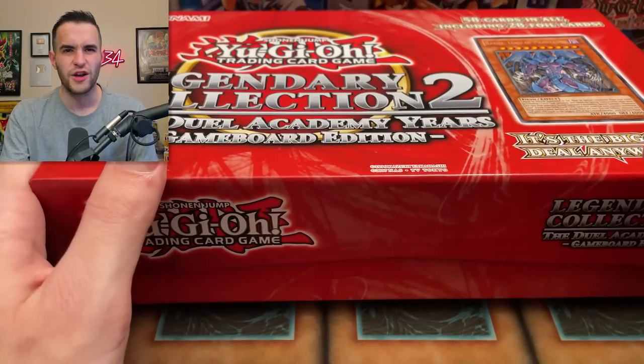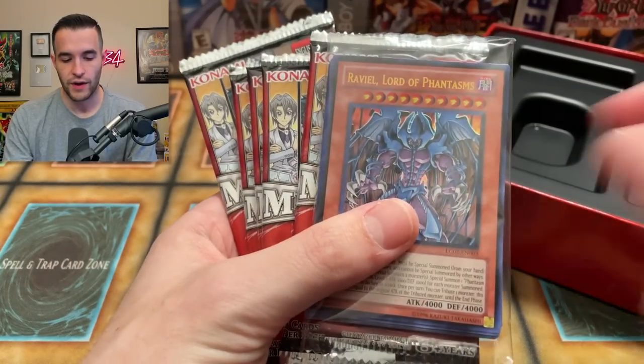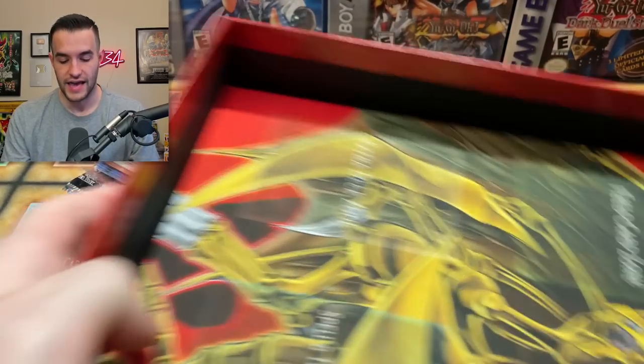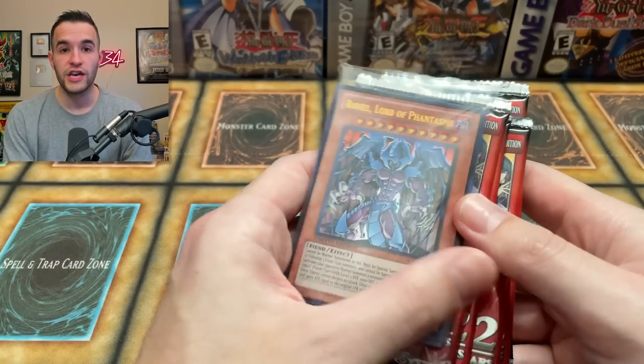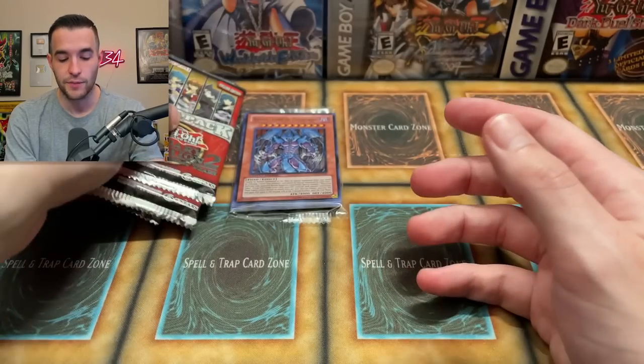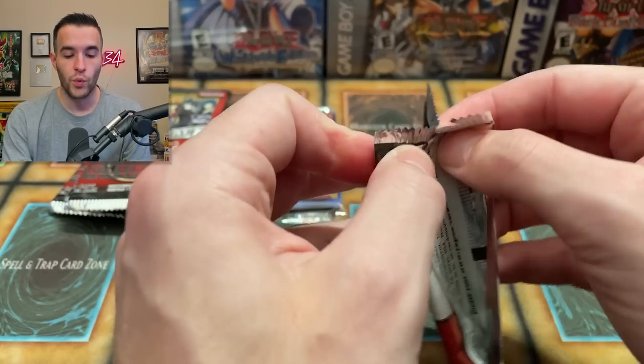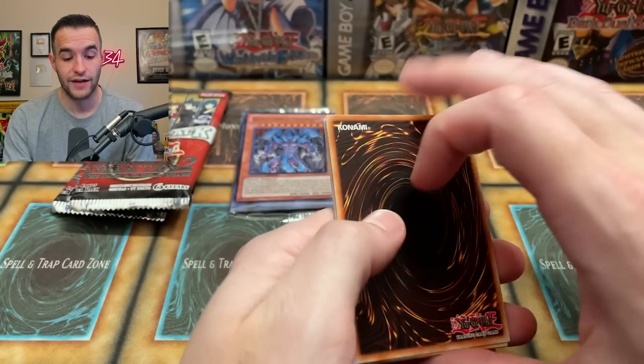So we're going to start off with Legendary Collection 2. I thought this would be fun to open all of these in one video. This is around $75. Inside we have the Ravael, tons of promos, and five Legendary Collection 2 mega packs. They give you a game board — it's a little hard and matte, you can't roll them up. We're going to do a Legendary Collection battle to see which one has the best value. Only $1 cards count toward the tally.